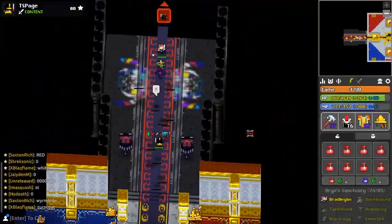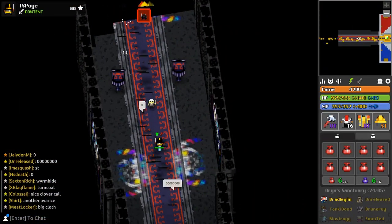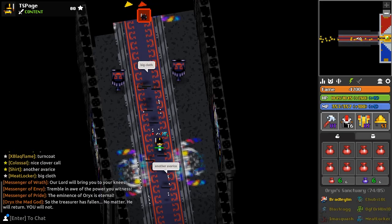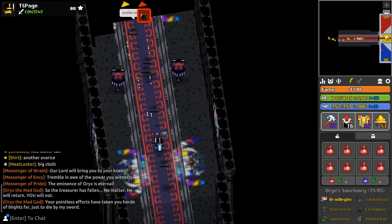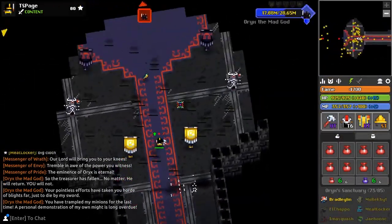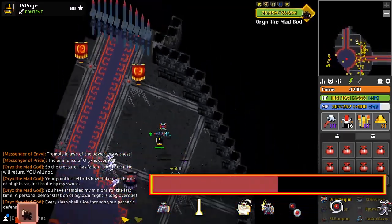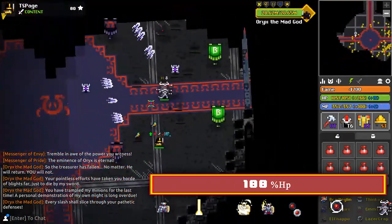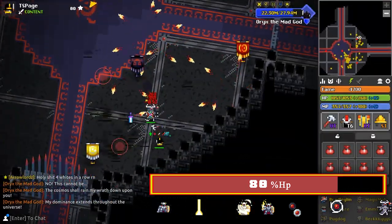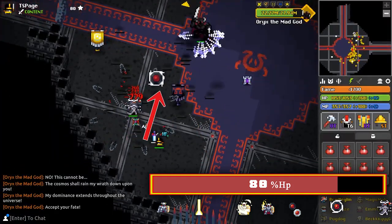For the stages of the fight, I'm going to keep this relatively broad. Oryx has 6 main sections to his fight, which you will become familiar with very quickly after just a few runs. The beginning of the fight contains an empty room with only Oryx and his 3 messengers, which will need to be damaged in order to begin doing damage to Oryx. Once he reaches 80% HP, he will enter dominance, spawning pet stasis portals around the room which will shoot in assorted patterns.